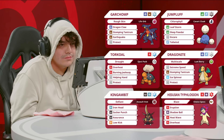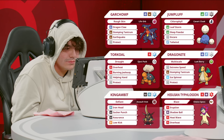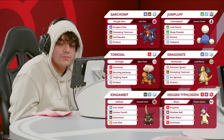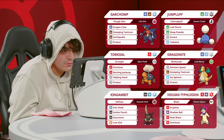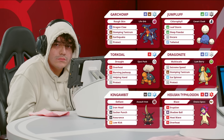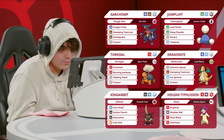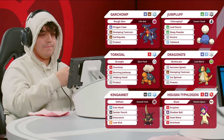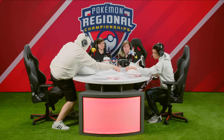The big difference this time around is this Hisuian Typhlosion. It can put out so much damage so quickly. We've seen the Terra Fire Eruption in sun and how much it does. It means that even a Pokémon like Garchomp that resists it is still threatened with quite a bit of damage. If you let a little bit too much chip come through, or have extra damage like the Sucker Punch or Leaf Storm, then Garchomp will go down. And if those things that can take Eruptions, like Incineroar and Garchomp, start to get chipped away, that opens things up.